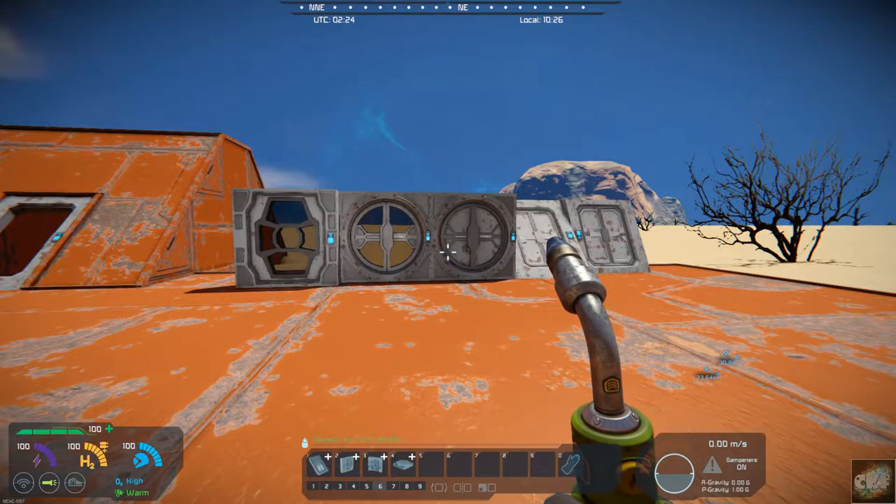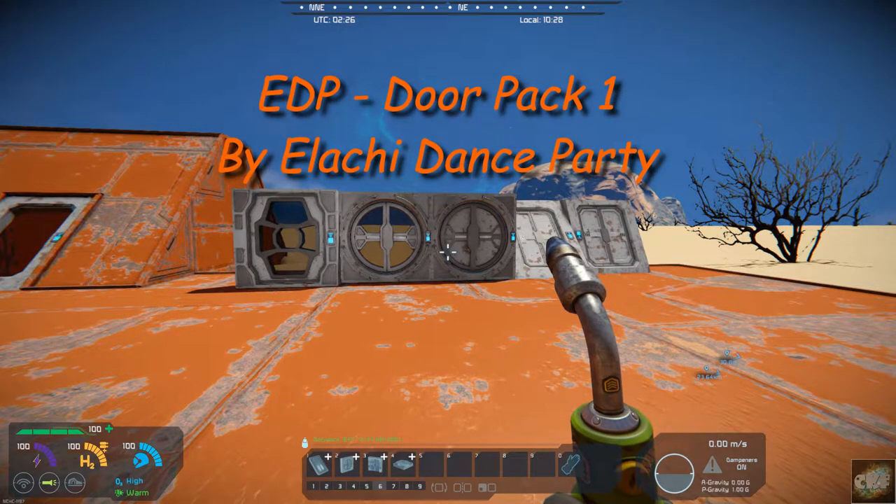Hello, all you space engineers out there, Commander Kingfish here, and it is Mod Wednesday. Today's mod is EDP Door Pack 1, and it's by LSA Dance Party.